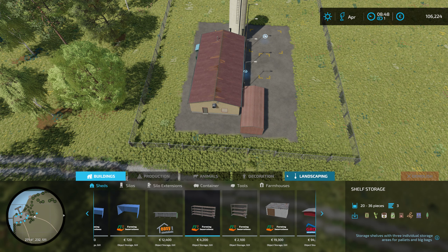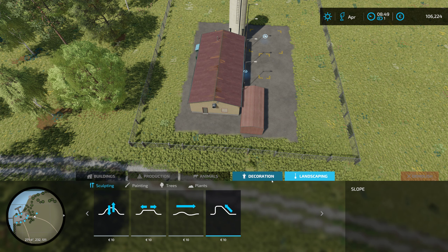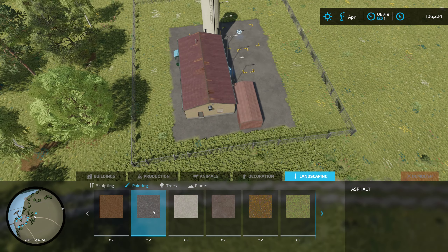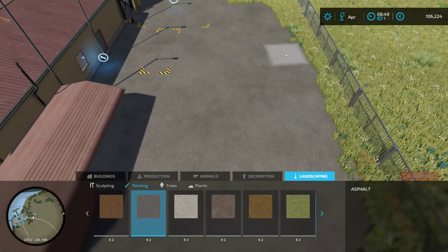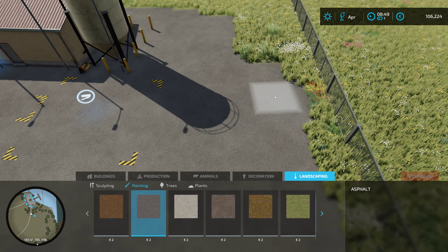Let's get started and see how much of a mess I can make of this. I actually have coffee today — I think the coffee is going to help my throat a little bit. I'm still having some vocal issues, so I apologize if that comes through. Let's go to landscaping, get to our painting, and we need some asphalt to finish off the asphalting of the property.